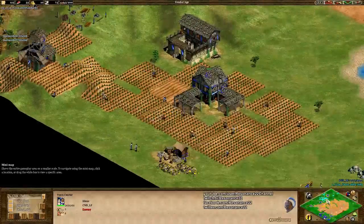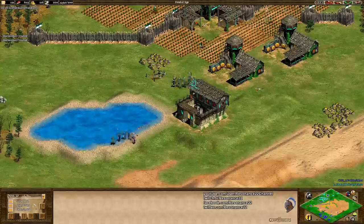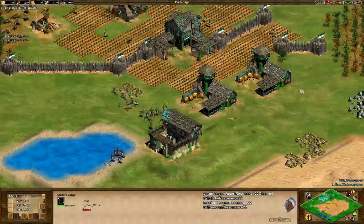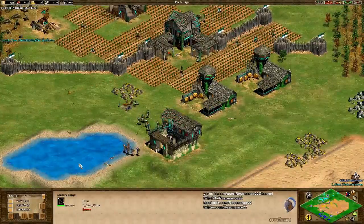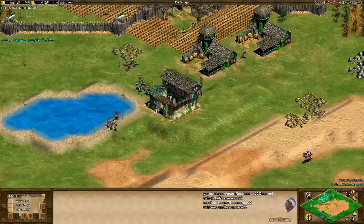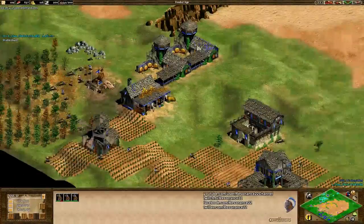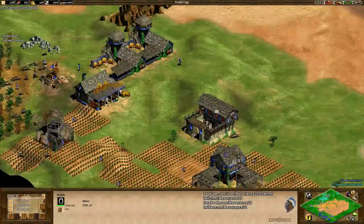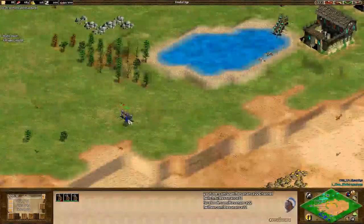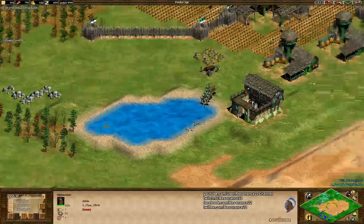They don't have much gold in their own base, but by going so heavy on skirmishers, their food count means they're not getting to the Castle Age anytime soon. That's why you'll usually see players go for more of an archer-oriented thing. On the flip side, Halen is actually setting up his economy so he'll be able to advance to the Castle Age somewhat soon — he cut skirmisher production so much sooner. In fact, he's mostly cut military production entirely. The stable he just put down is probably for knights, as expected.